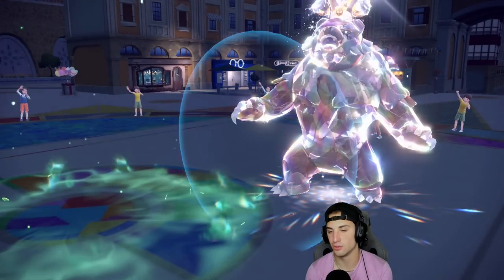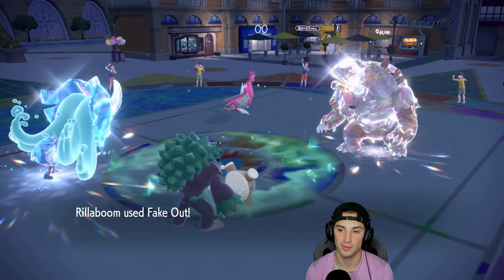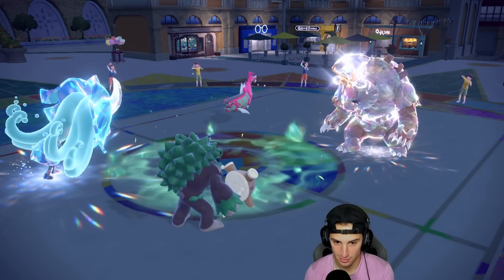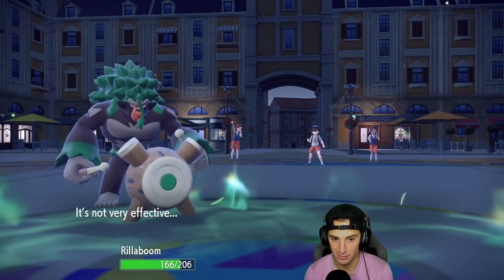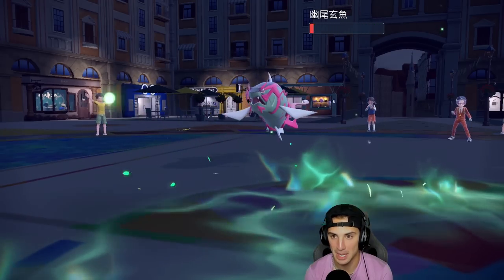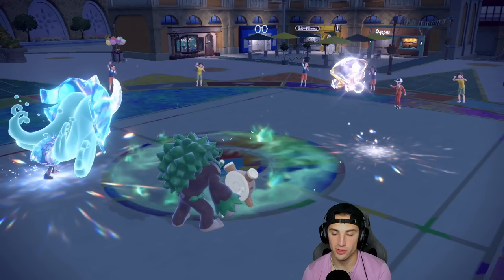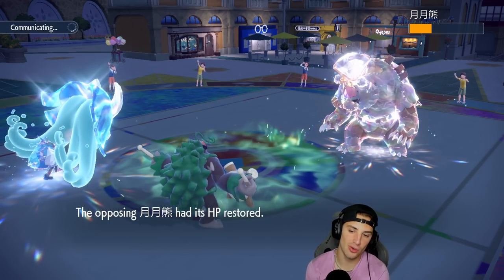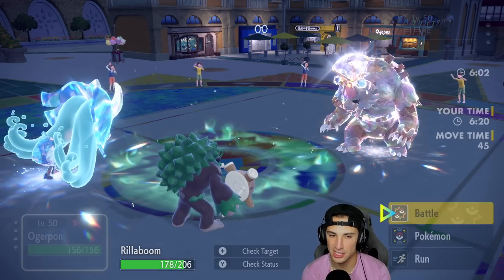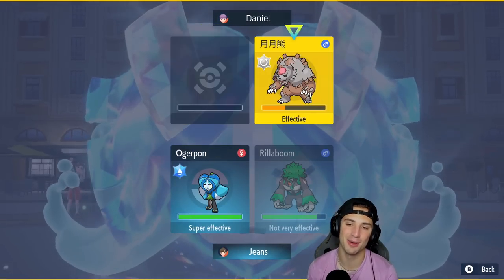Basculegion protects, that's fine — it better have a Sash or it's a goner. I send out Rillaboom's Aqua Jet soak; Grassy Glide comes out — bop, see you later, Ursaluna. Now I can double Grassy Glide and it's game set, or I could go Ivy Cudgel. But if Basculegion hits with Hyper Voice I could be dead, so I play it safe with double Grassy Glide.